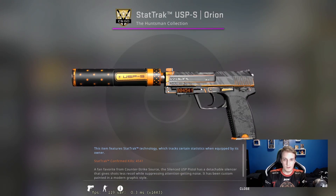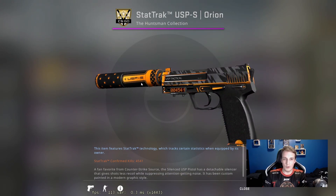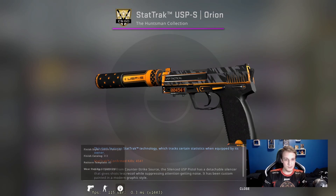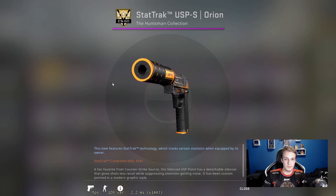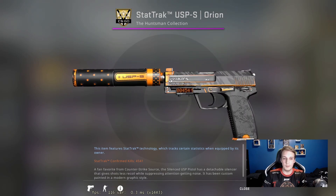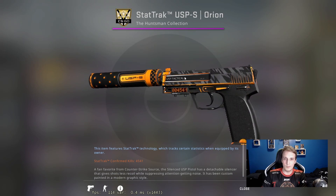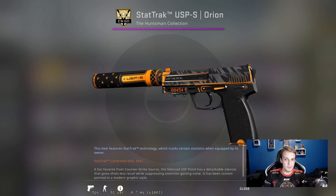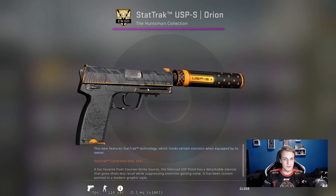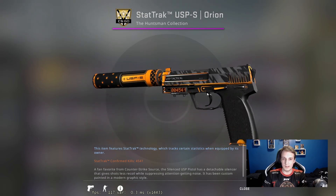Here we get to one of my prides and joys — the USP-S StatTrak Orion. I've always been a fan of this orange-colored skin. While these are super expensive now, they didn't used to be. This one has a 0.15 float, so it's a field-tested skin, though it's quite low for field-tested and almost minimal wear. I think I bought it for about £25 around five or six years ago, and it's been my go-to USP ever since.